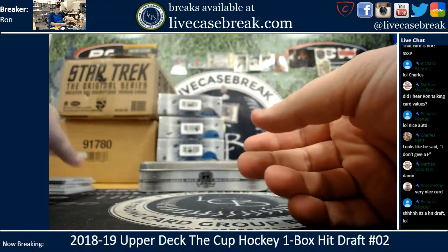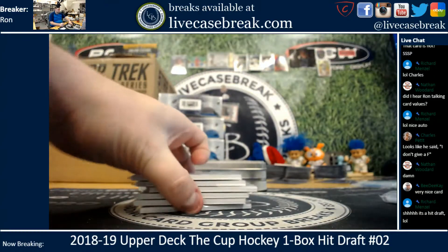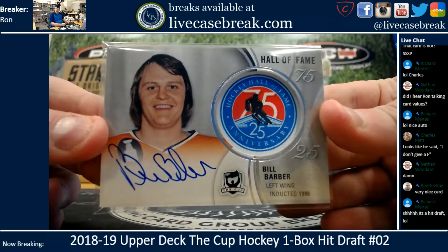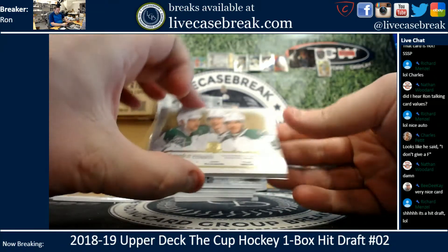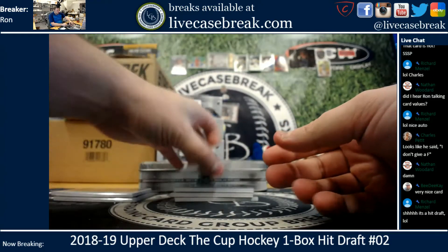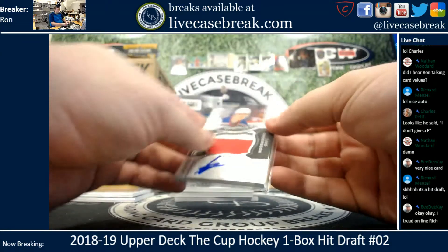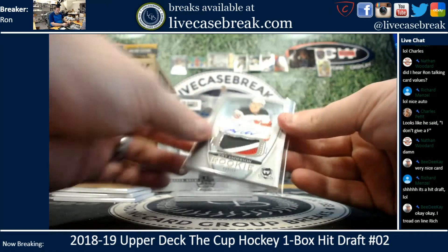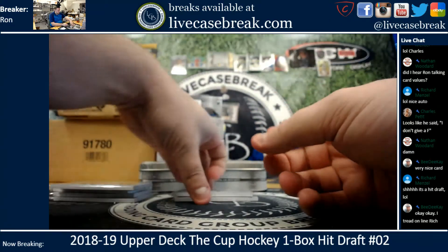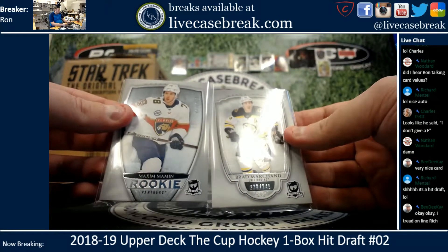And there we go. Art, you've got first pick. So we've got the Barber auto, the triple auto for the Stars, rookie patch Elias Anderson 42 out of 50, Joey Anderson out of 249 — three-color patch auto — and then the base cards out of 249, Marchand and Mammon.